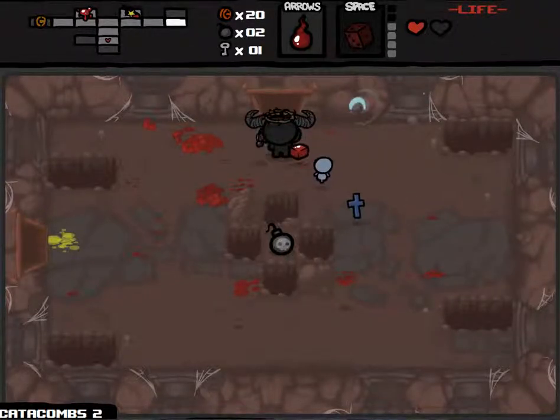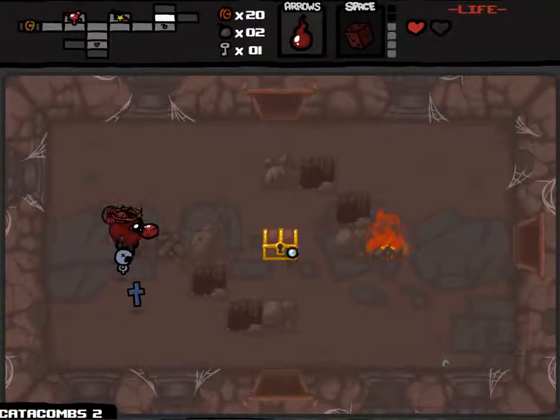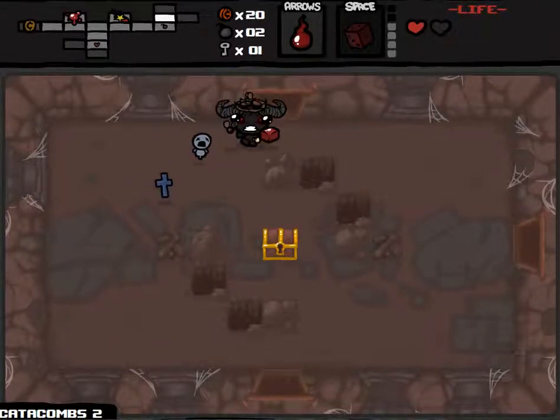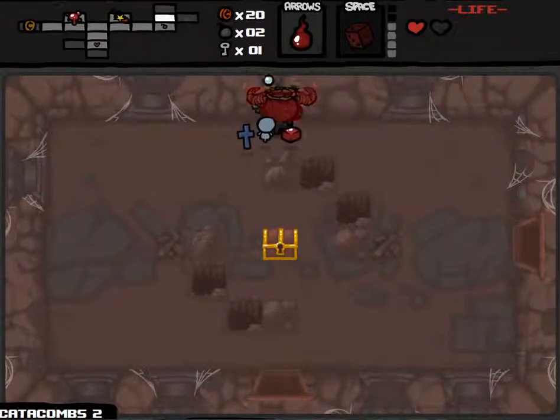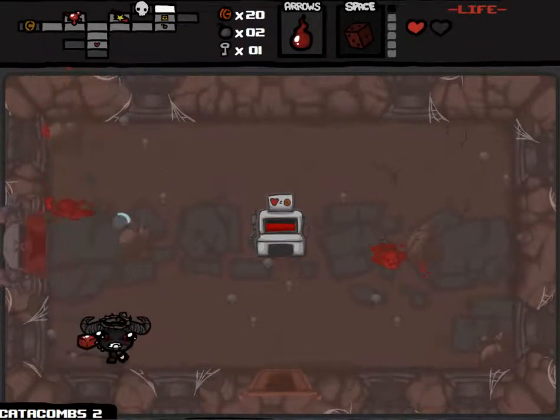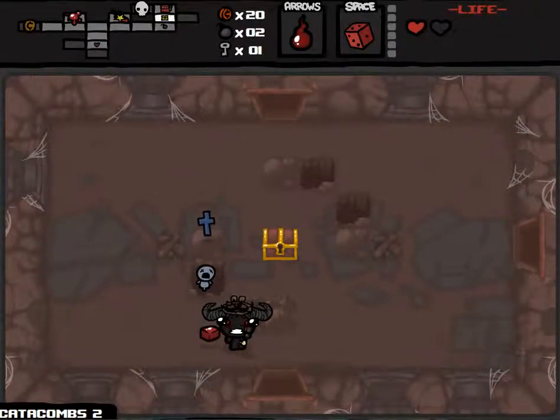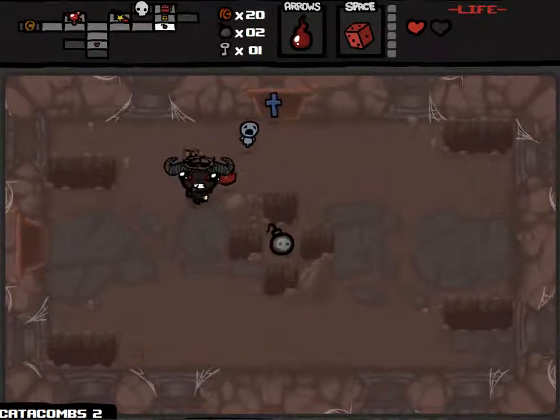Just one more. I'll have to save my key for the item room at the moment. But if I have another key, I'll come back for this gold chest — there's a chance there might be an item in it. Let's go back to that challenge room and see if I can get a better item.